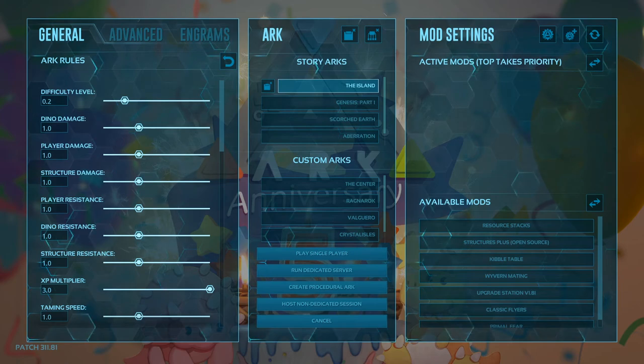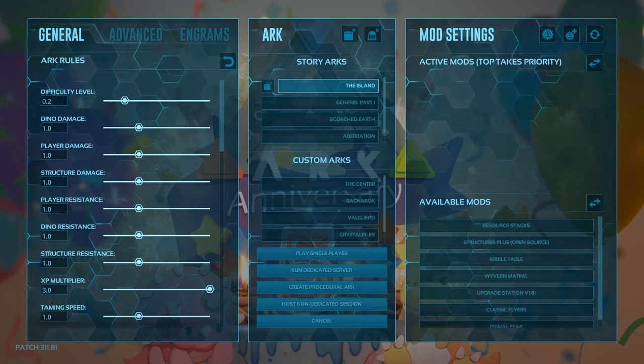If you'd like to check out our ARK server, make sure you check out the description below for the two Discords. You can join one of the Discords there and the details will be there - just let us know who you are, what you're about, and what you want to do. If you want a nice friendly PvE environment then make sure you check out the link.